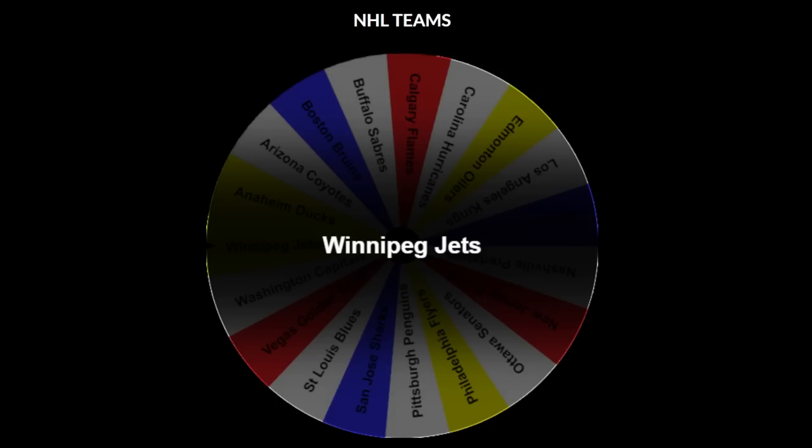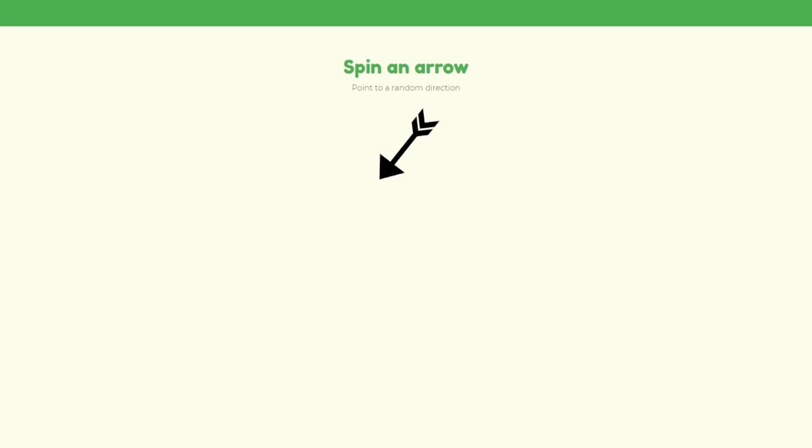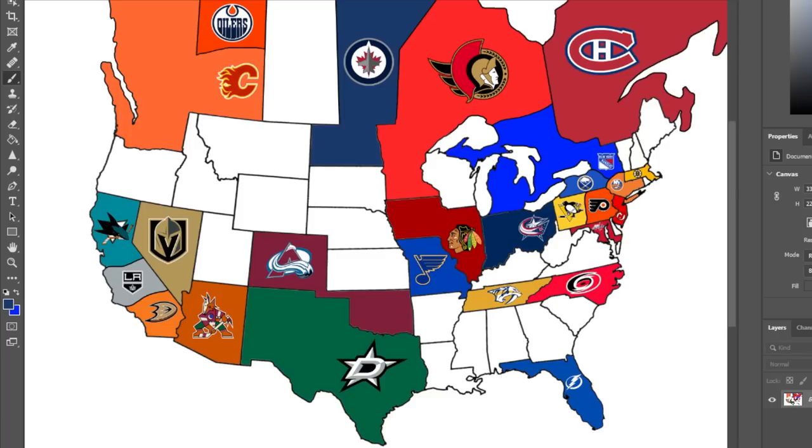After watching a Canadian team fall, it's time for another one as the Winnipeg Jets are up next, heading southwest — but that's not meaning too much, as they're just claiming a free state.